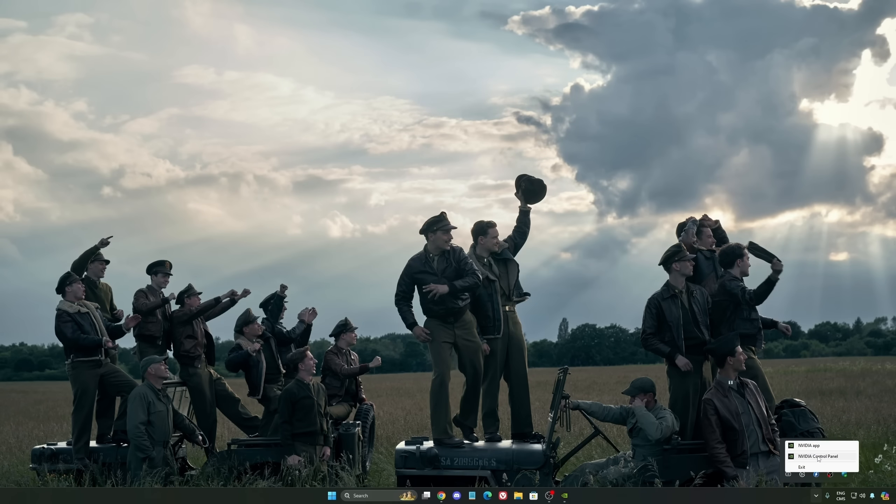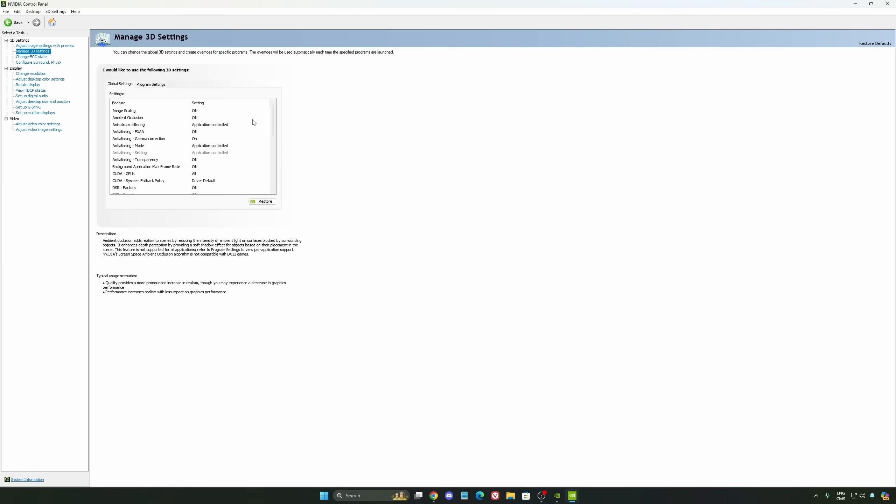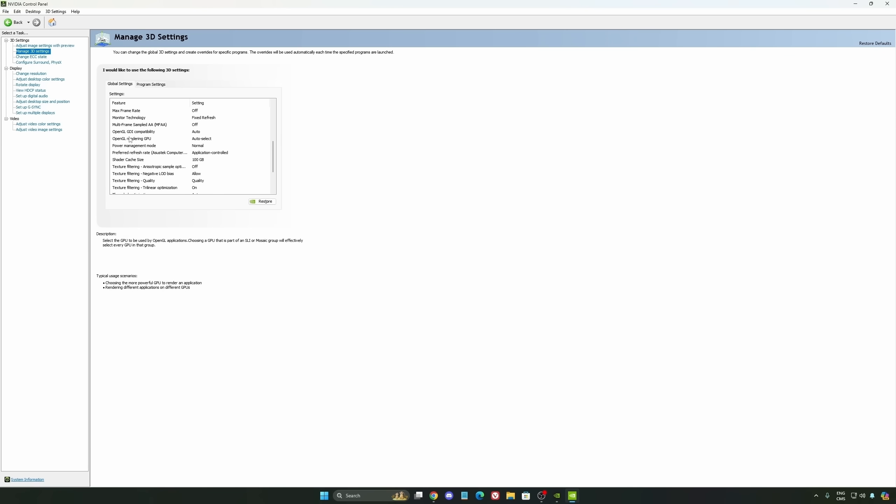We're going to go to the Control Panel and I'll show you some optimizations. Go to Manage 3D Settings. The first thing you should definitely activate is Low Latency Mode — make sure it's set to On. Another thing I recommend is your Power Management Mode — pretty much the same as the Windows setting. Make sure you're using Normal, not Maximum Performance. I'm getting better boost clocks and more FPS with it.